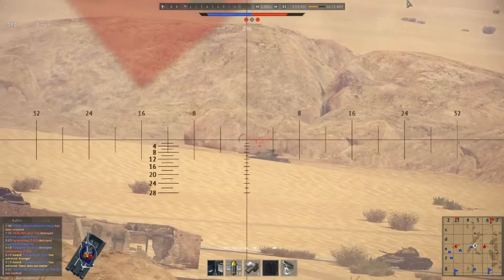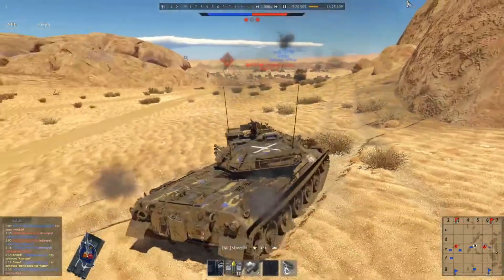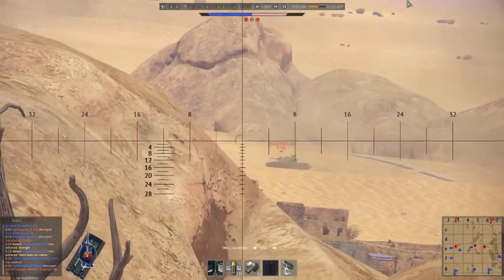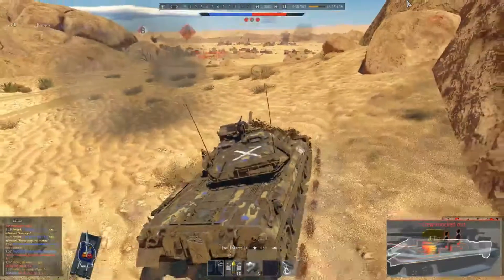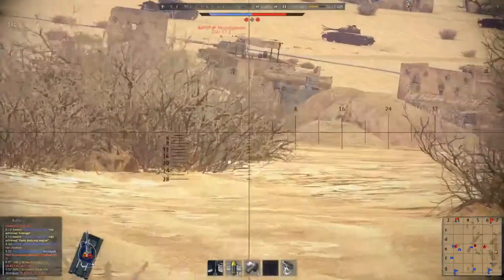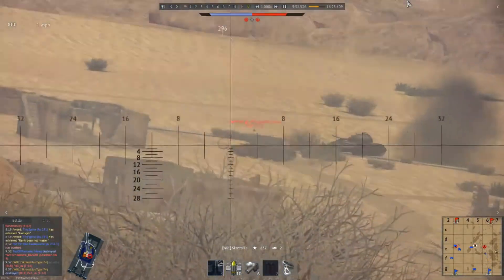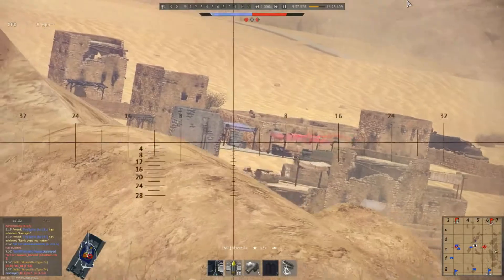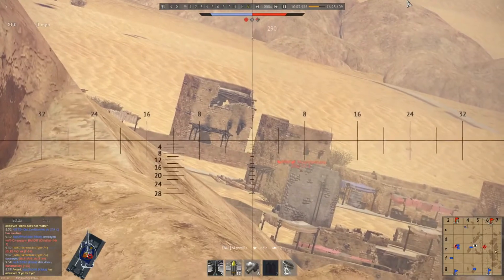This will make the tank an absolute beast, especially at 9.0. I expect it to be possibly the highest BR tank we've had added in game — possibly even a 9.5 or 9.7 or something like that, because this thing is just going to be monstrous. The Rheinmetall-Borsig 120mm gun has ridiculously good rounds. You've got the tungsten rounds, but it would also carry the DU rounds — the depleted uranium rounds.